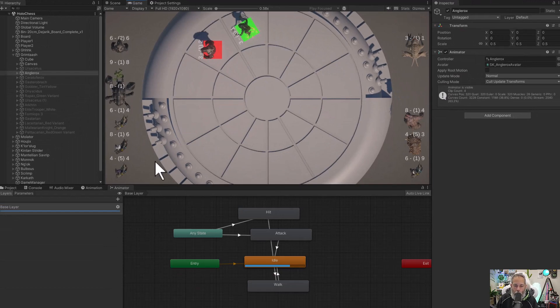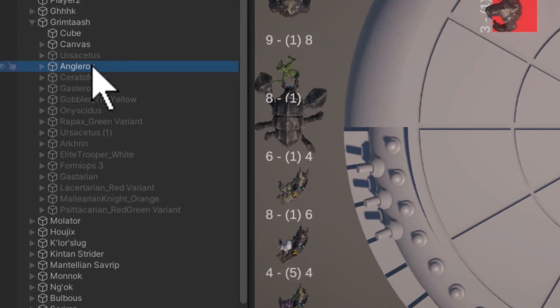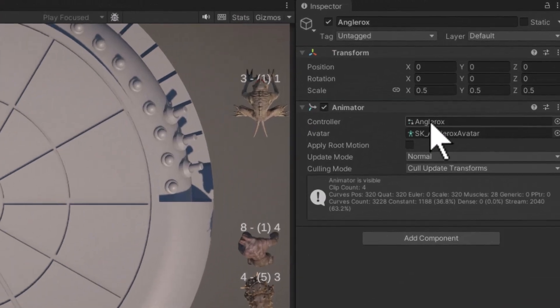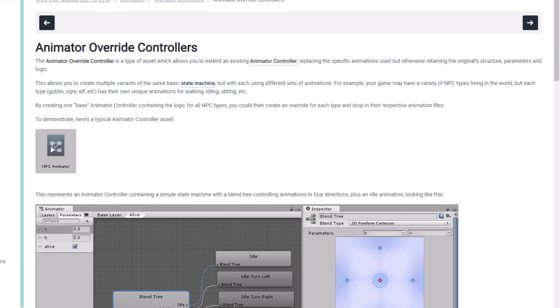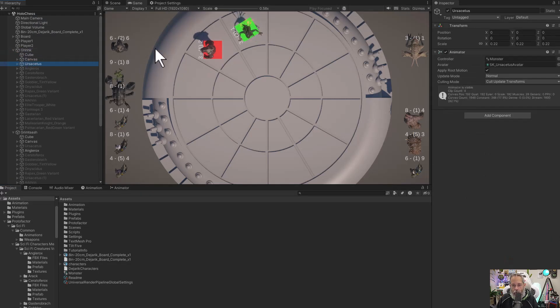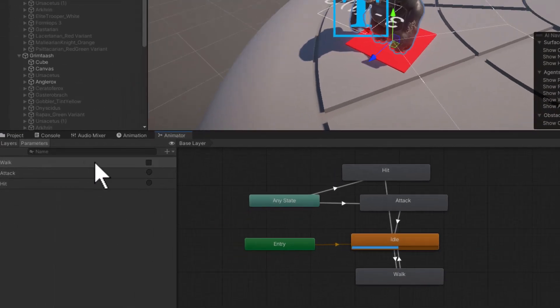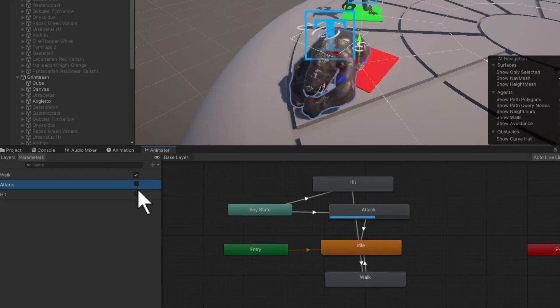So how are these animations set up? I've got the character that just attacked selected, with his second character model enabled — model index one. It has an animator controller on it, but when I double-click it, it's not an actual animator controller — it's an animator override controller. The first character's animator is named 'Monster,' which has parameters for walking animation, attack animation on a trigger, and a take-hit animation.